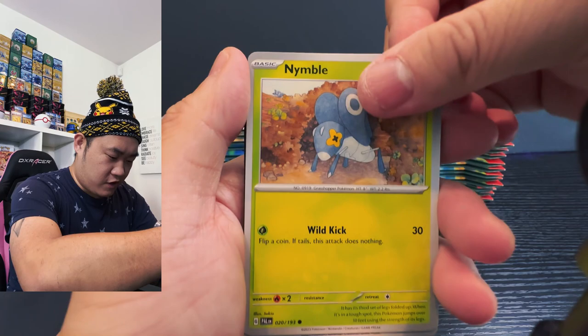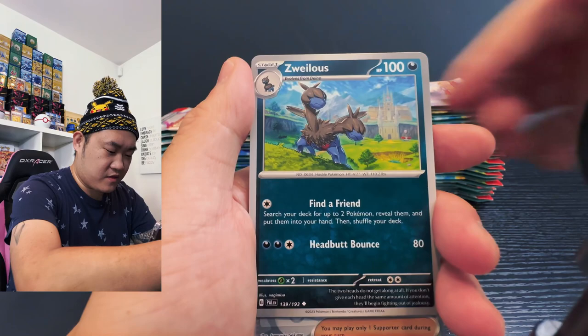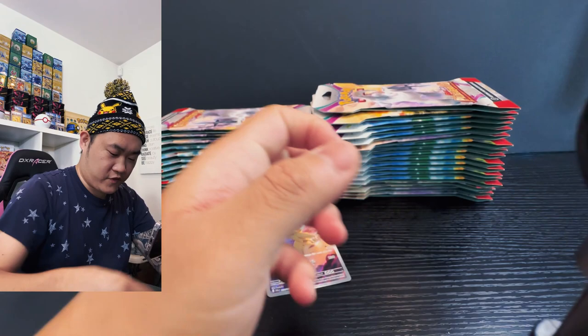Starting off with Nymble, Shanksy, Rockruff, Pikachu, then the little spider thing, the spiky thing, and the two-headed dragon. Wait — Iono! Iono scared me — Iono! But we have a Palomot and a regular hit, go for the win. I thought that was Iono, super scared!